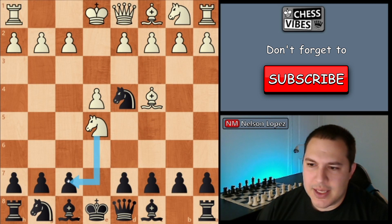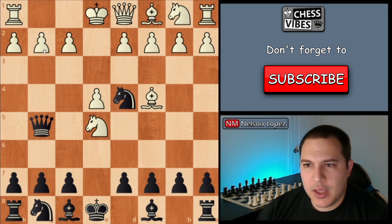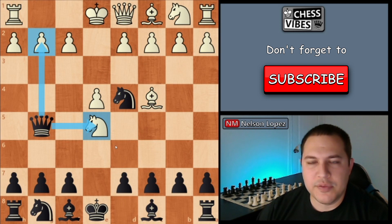Now you play queen to g5, and you're threatening two things at once: the undefended g2 pawn and the knight on e5. If white decides to defend the g2 pawn — maybe with rook g1 or even castles — you simply capture their knight on e5, and you just won yourself a knight.